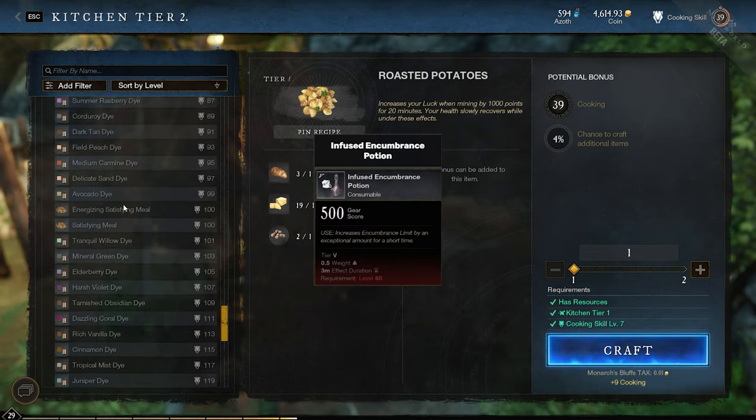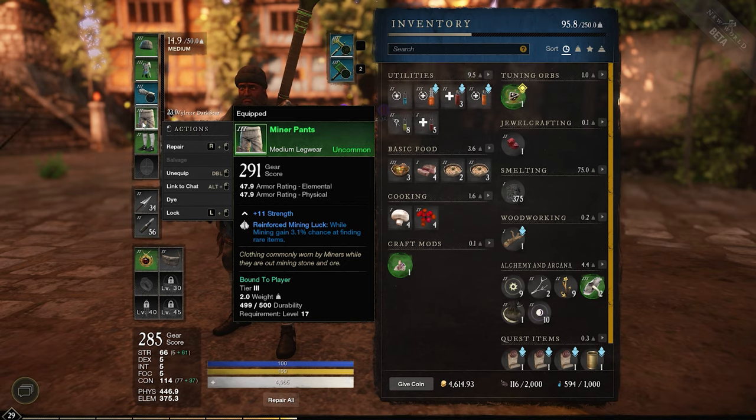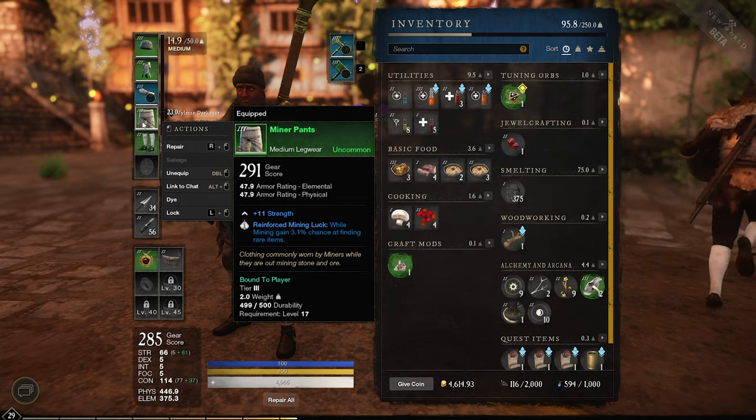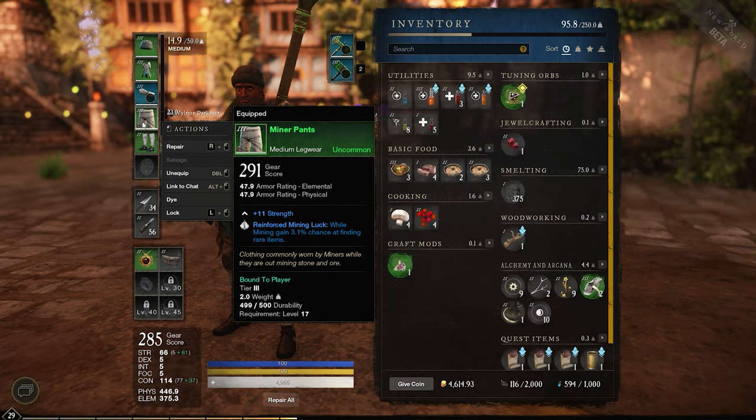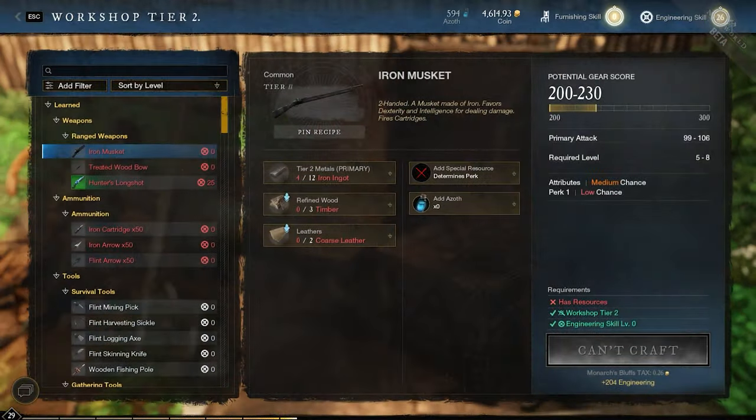Potions can be used to increase carry limit or yield. There are sets of mining equipment that drop with guaranteed perks on them — they are easy to identify, as they all have mining in their name. The last thing that can increase your luck is furniture, which is a neat concept. They are called mining trophies; they go in your house and you can make them with the furnishing skill.